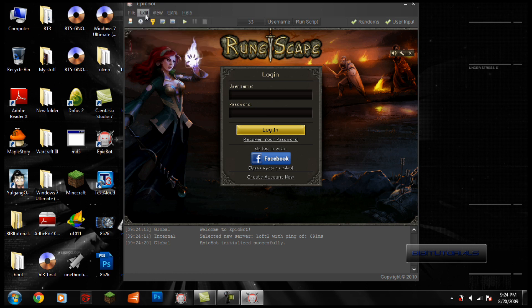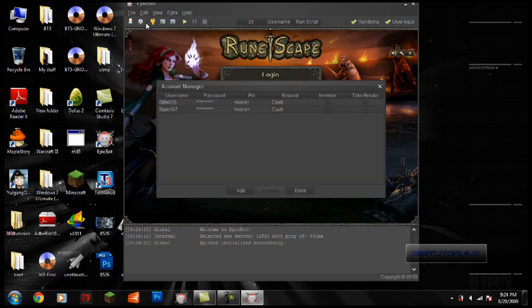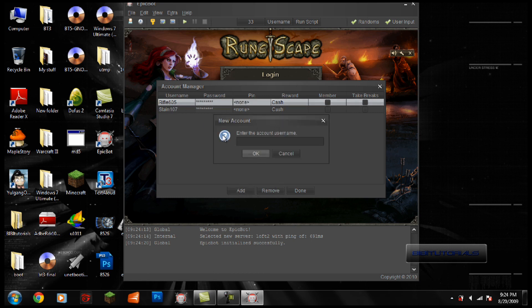So first, once you start the program, what you want to do is go to Accounts. I already have two of my accounts saved here with the password and everything. To add one, you can enter the username and the password.